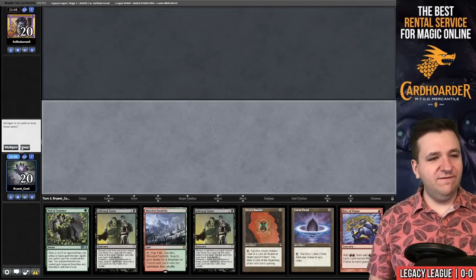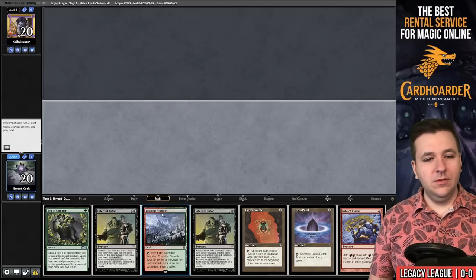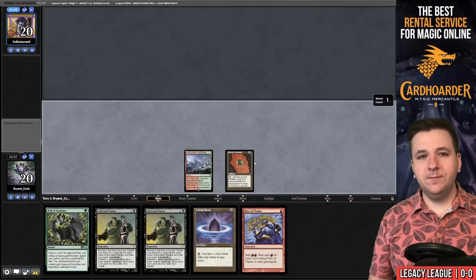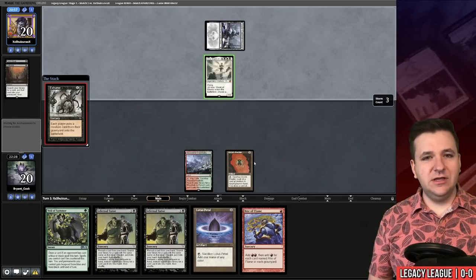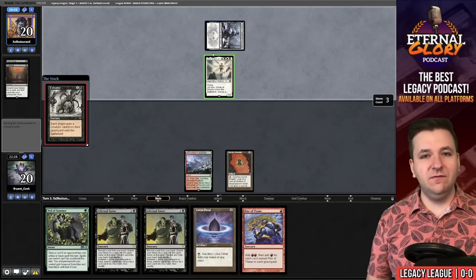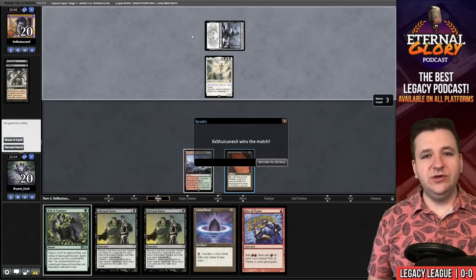We have Abrupt Decay and Peer into the Abyss hiding in the board but we don't want those in. We'll play Wooded Foothills, Bobble, pass. They play basic Swamp, Dark Ritual, Entomb — good start for them. Iona comes down and they name red. Our deck cannot beat Iona on red — we only have Burning Wish to cast so we flat-out lose. We're zero and one.